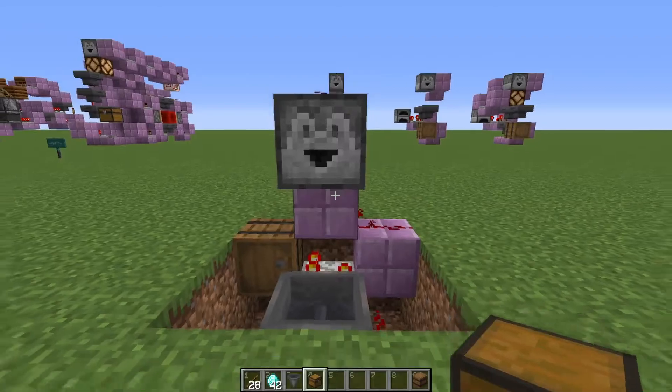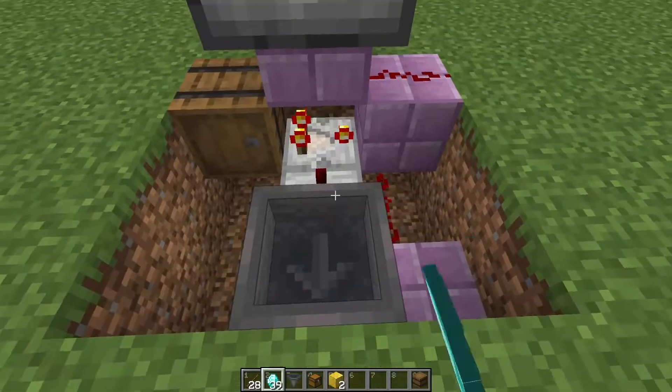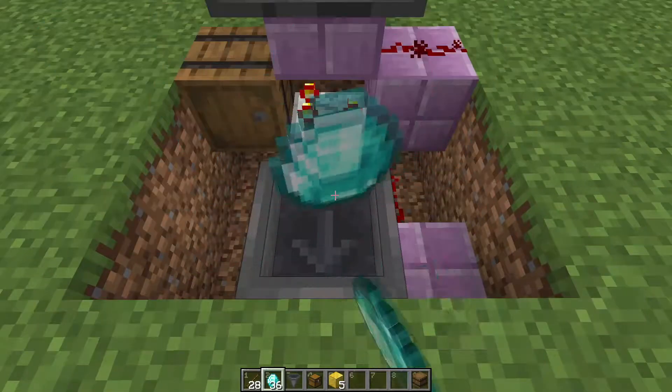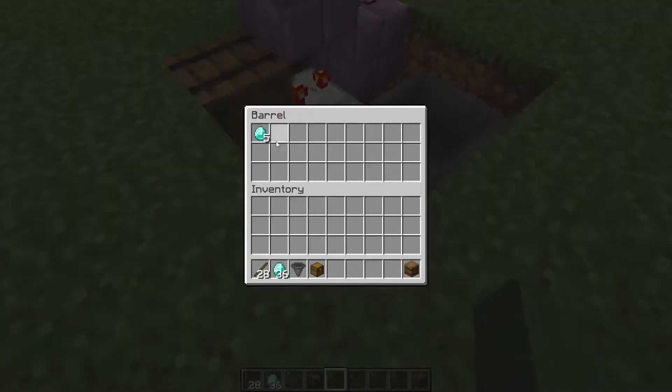We can see that the system already works just fine. For every diamond I throw in, I get one gold block in return, and if I try to throw in something else, it won't accept that. And in the barrel in the middle, you have your profits to collect.